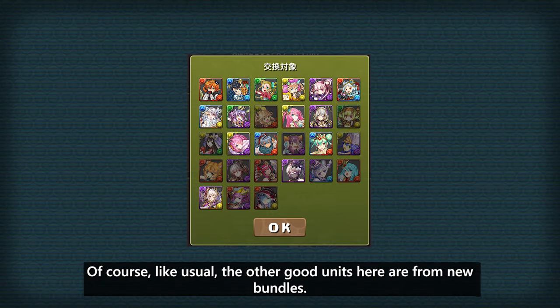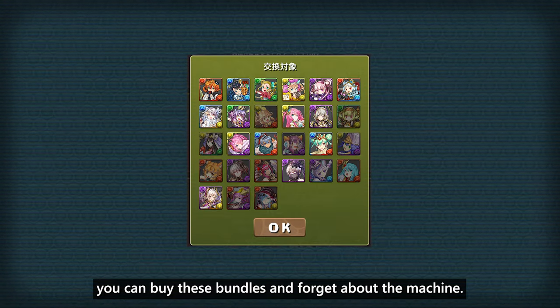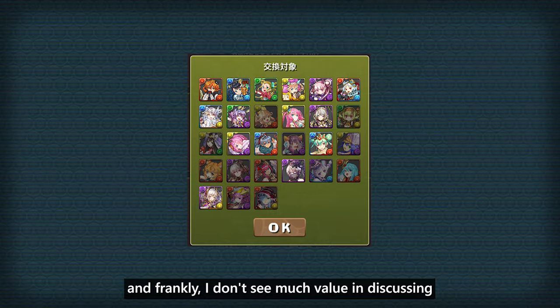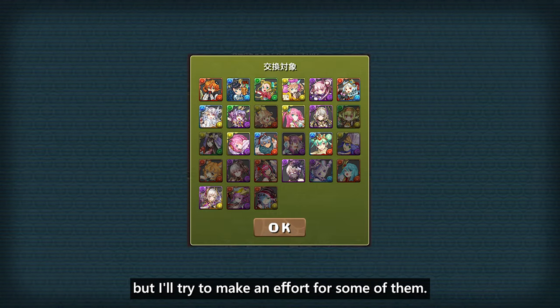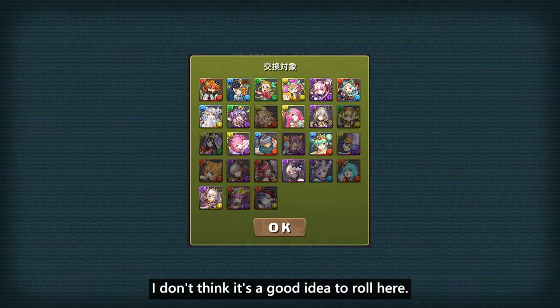The other good units here are from new bundles, so if you don't care about Noah, you can buy these bundles and forget about the machine. There's a grand total of 29 valentine units and frankly I don't see much value in discussing pretty much most of them, but I'll try to make an effort for some of them. If it's not clear already, I don't think it's a good idea to roll here.